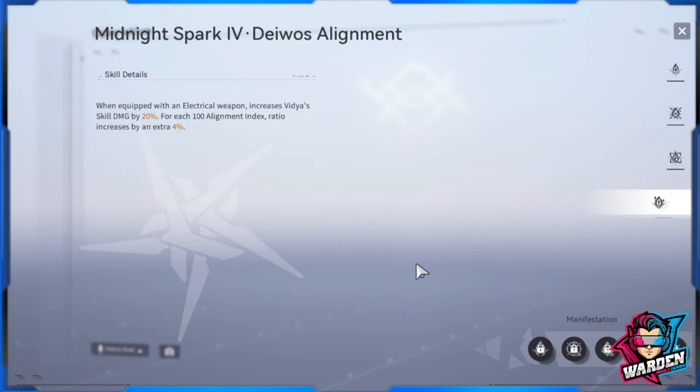For her Davos alignment, it increases Vidya's skill damage by 20%, and for each alignment index it's a plus 4%. So if you have her at 400 it's plus 4, and at 500 it's plus 8. The buff is not massive — only 4% — but it adds up to the skill damage overall.